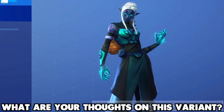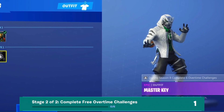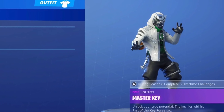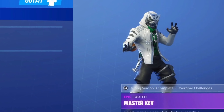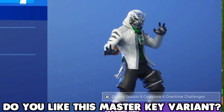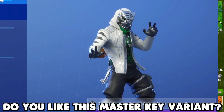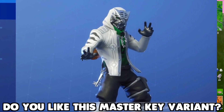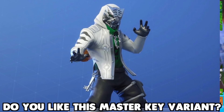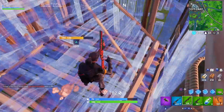If you complete six different overtime challenges, you're rewarded with a new variant of the Master Key outfit. This one features a green undershirt with a white tiger coat, cool designs, dashes of silver throughout, and a silver cat mask. There's also a style with the mask off. I think this variant is definitely well worth completing six overtime challenges — the challenges are a breeze and the skin looks great.